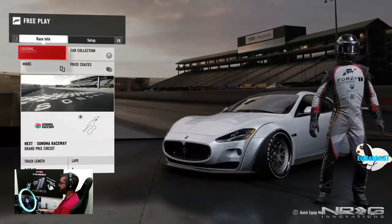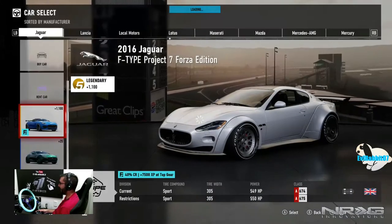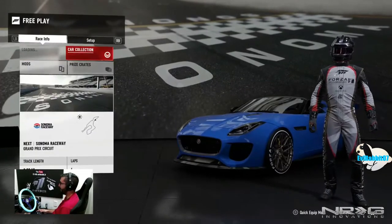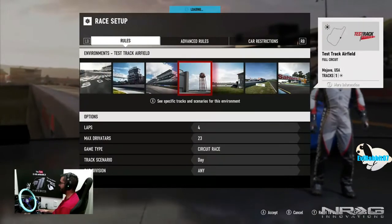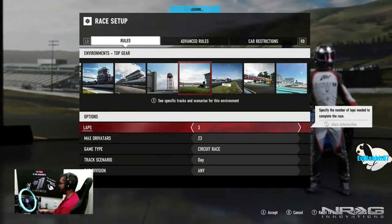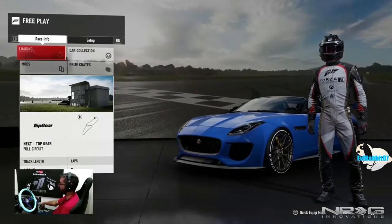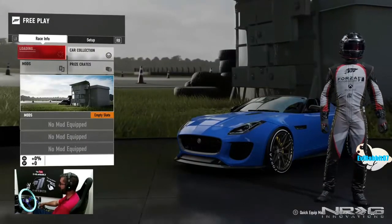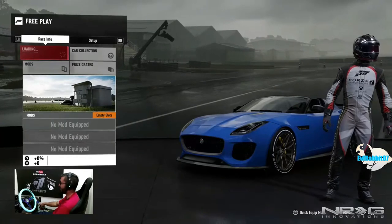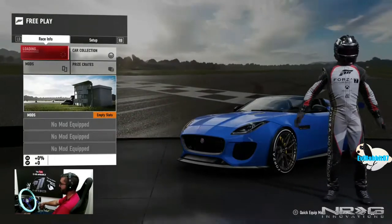We're changing the car — we got the F-Type for free so we have to go to Top Gear track. Going into the F-Type, selecting Top Gear full test track, three laps. Now this is the second car they gave us; we get an extra 7,500 XP at Top Gear track in this F-Type. I enjoyed the F-Type in Horizon 3; it sounded amazing. Let's see if it sounds as good or better here — all cars in 7 have sounded better than previous games, especially the GTR.